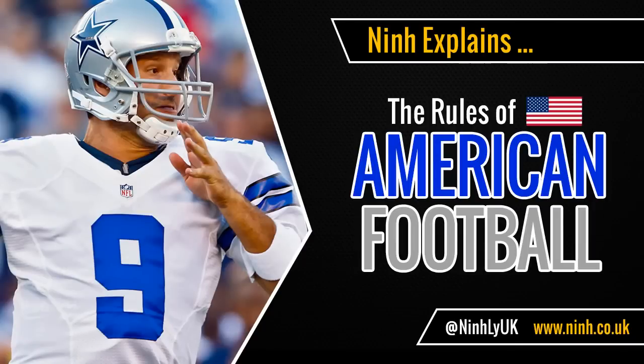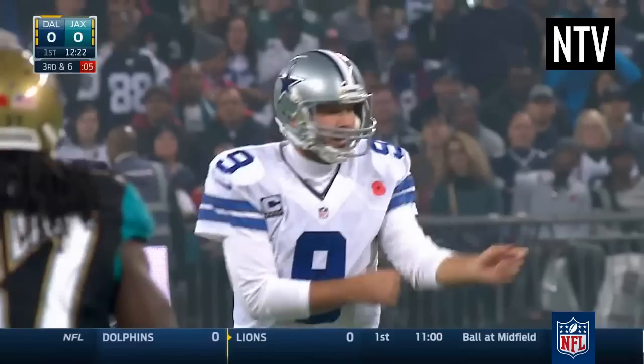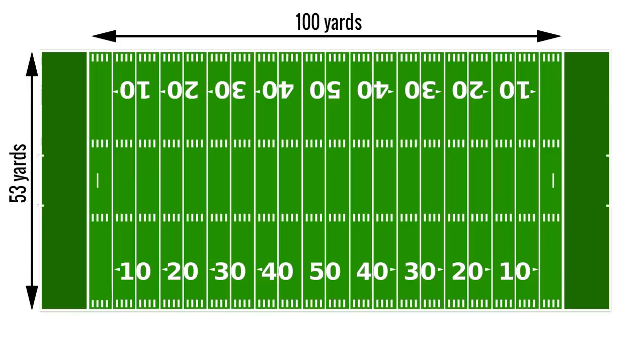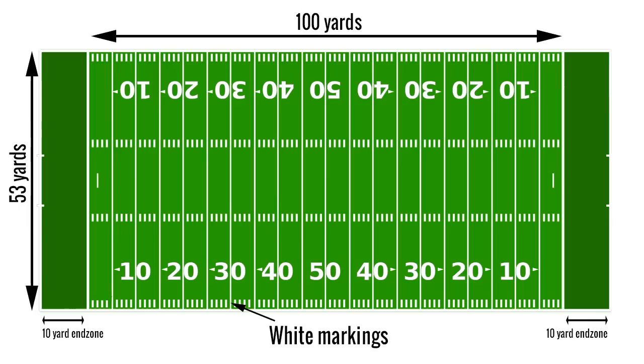Nin explains the rules of American Football. The object of the game is for your team to score more points than the opposing team. Teams are made up of 46 players in the NFL, with 11 players taking to the field at any one time. The field is 100 yards long by 53 yards wide, with two 10-yard end zones at each end. White markings on the field help players, referees and spectators keep track of what's going on.